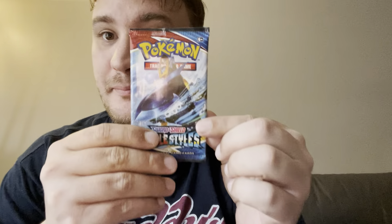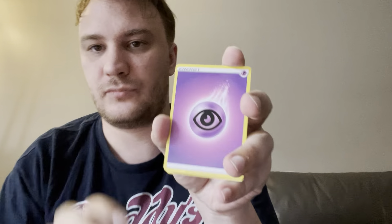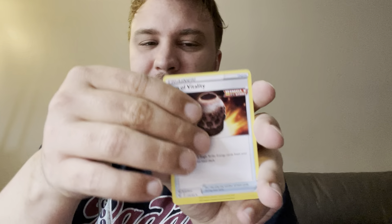Pack number five. Say hi to the camera, Mia — Mia wants to say hi. This is gonna be the unedited version, we're going all in with this one, family household, you know what I'm saying. Here's the code card, one two three four. We've got psychic energy, Urn of Vitality.